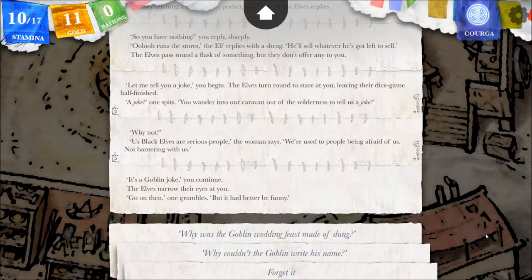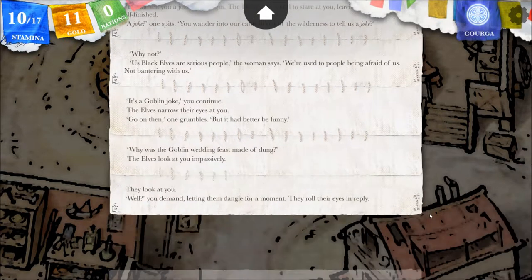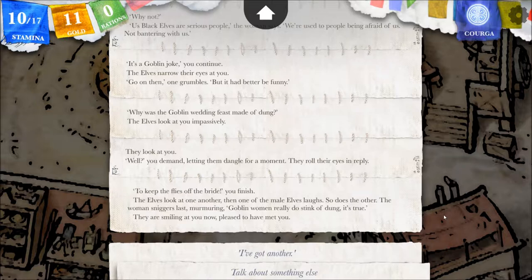Oh, I have to make this joke myself? 'Why was the goblin wedding feast made of dung?' The elves look at you impassively. String it out — they look at you. 'Well?' you demand, letting them dangle for a moment. They roll their eyes in reply. Give the punchline: 'To keep the flies off the bride!' you finish. The elves look at one another. Then one of the male elves laughs, so does the other. The woman sniggers last, murmuring, 'Goblin women really do stink of dung, it's true.' They are smiling at you now.